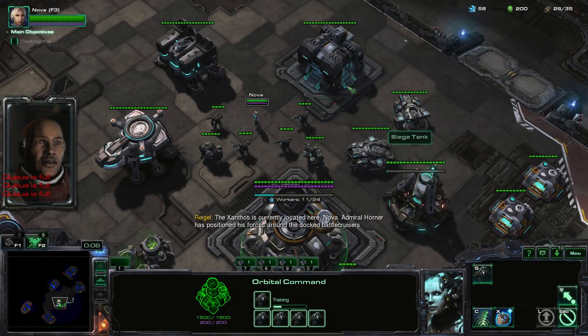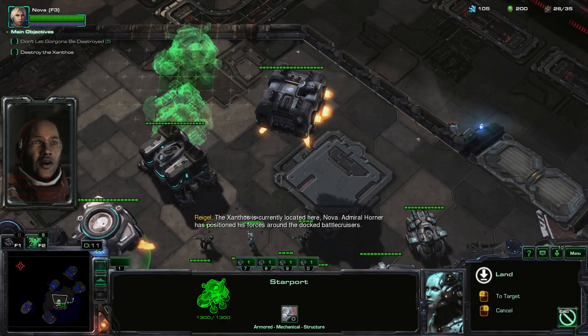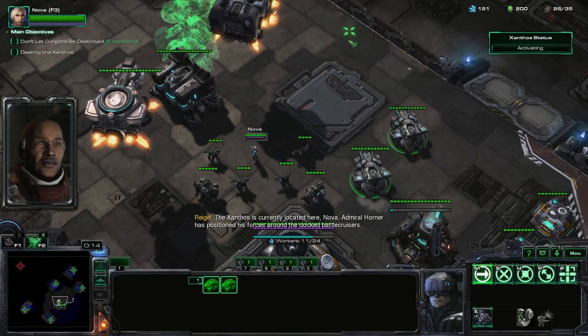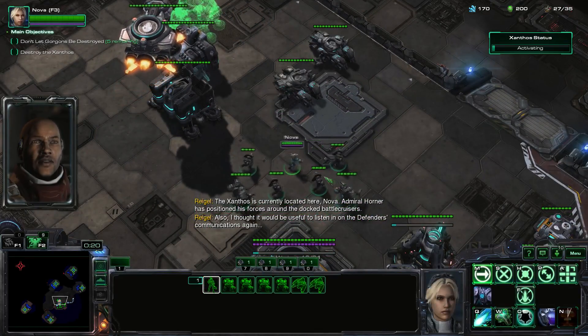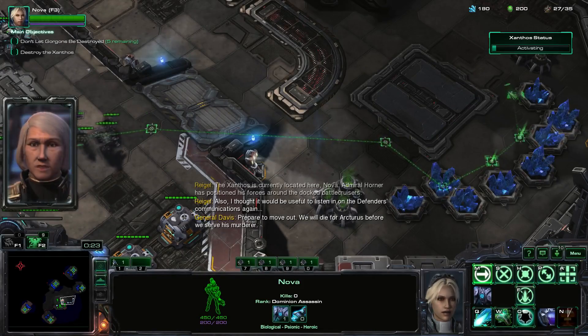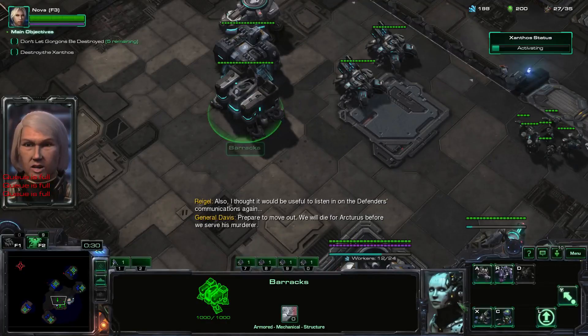Alrighty, let's get started. The Xanthos is currently located here, Nova. Admiral Horner has positioned his forces around the docked battlecruisers. Also, I thought it would be useful to listen in on the defenders' communications again. Prepare to move out.